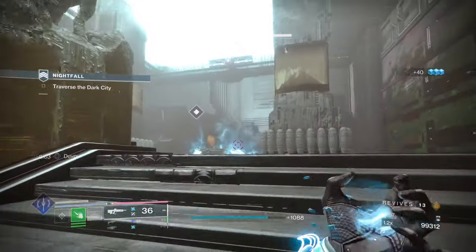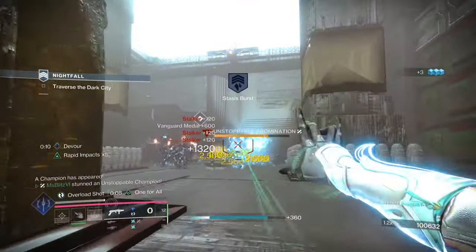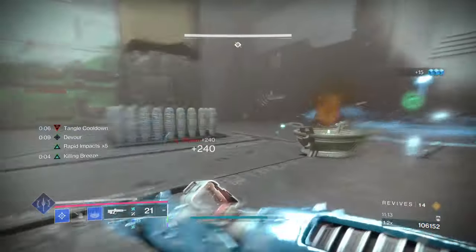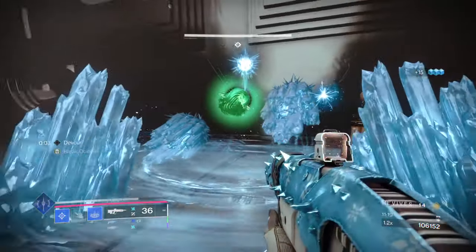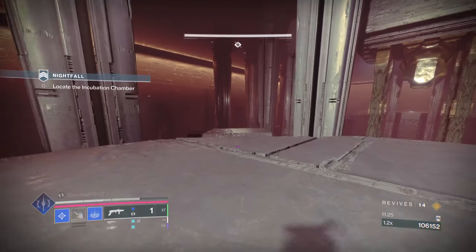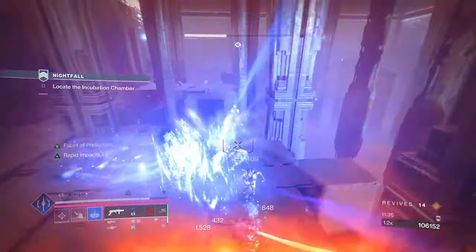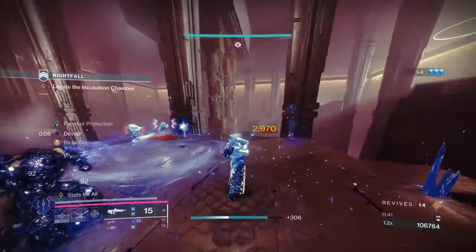The next area has an unstoppable champion and some corrupted majors or stalkers. Make sure you take them down and use your finisher if you see the finisher icon. I'm going to clear the corruption so I can teleport my way to the next area — this is the area right before the boss fight. Make sure you don't fall down, clear the ads, and if there is extra heavy ammo make sure you save it for the boss fight.